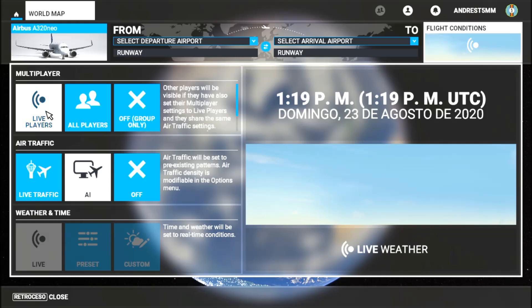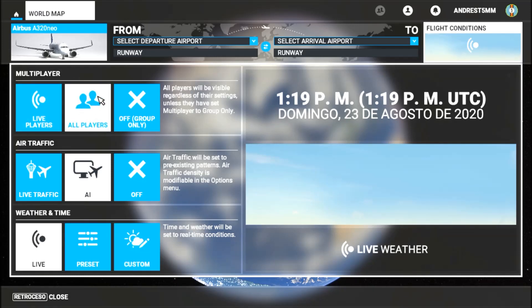Picking this option, you will only see other players who also have this mode activated. This one is just right for players who want to play by real flight rules. Number two: All Players. This option is right for beginners. It shows all players playing the game. Here, every player has their own specific weather, time of day, and other flight settings, but you share the same world with other players.